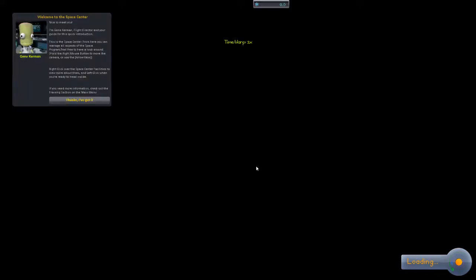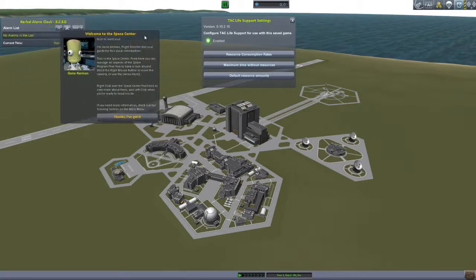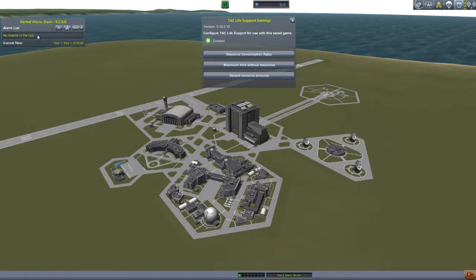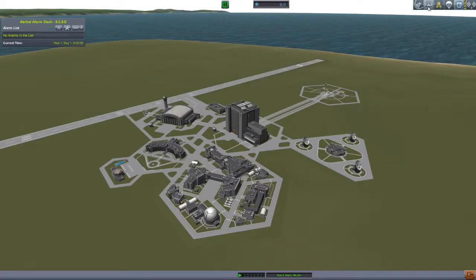I don't want indestructible facilities — I want them to blow up if I break them. I also added Kerbal Alarm Clock. Let's get started. I'll leave the TAC Life Support settings at default — resource consumption rates, maximum time without resources, and default resource amounts all left alone.